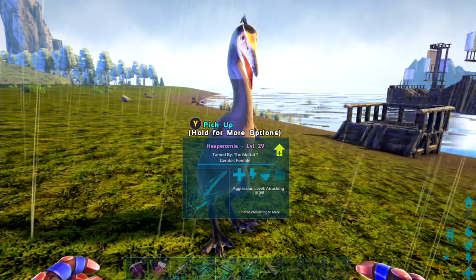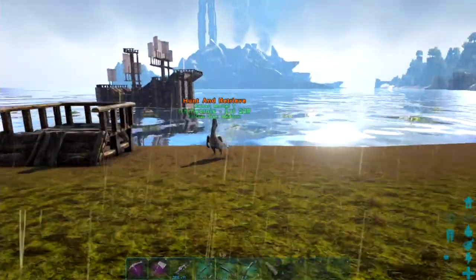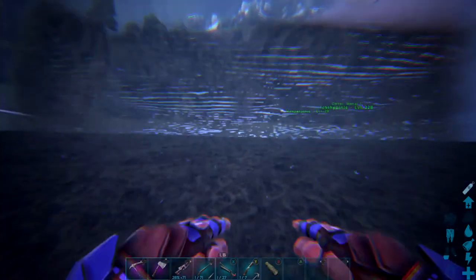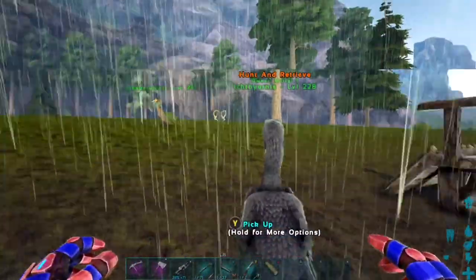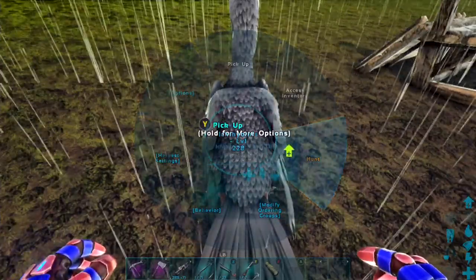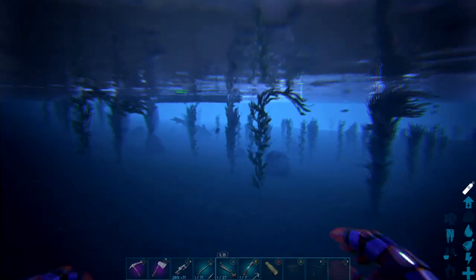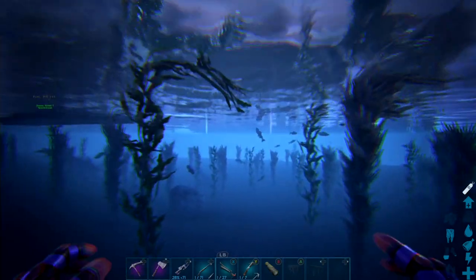If you're using an Ixthe Hornus as your companion to make the fishing a lot easier - I've already done a taming video on it, go check that out. As long as the Ixthe Hornus is in the area and you have set it to aggressive, then set it to Hunt and Retrieve - not just Hunt, but Hunt and Retrieve - once it's in your general area you can press LB or L1 on PS4, then press down on the D-pad and that command is Attack This Target.